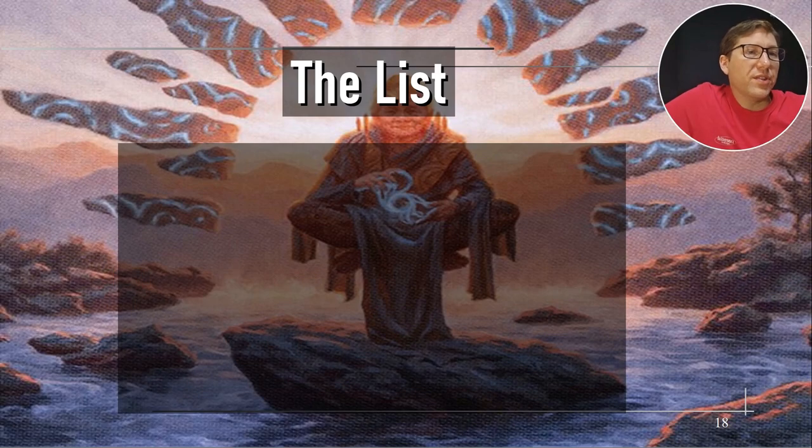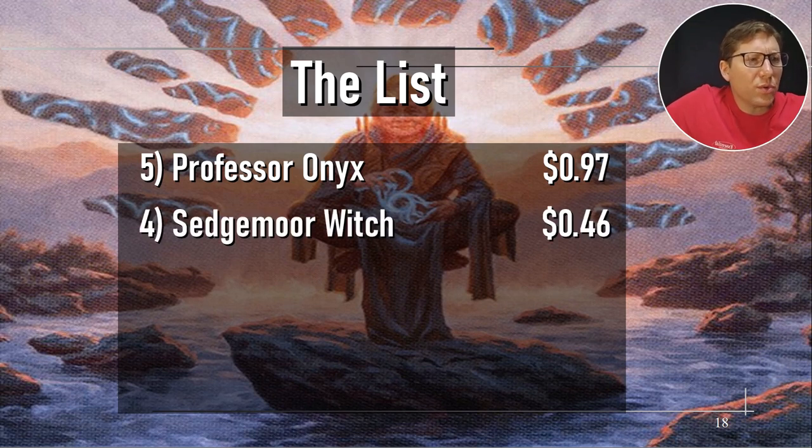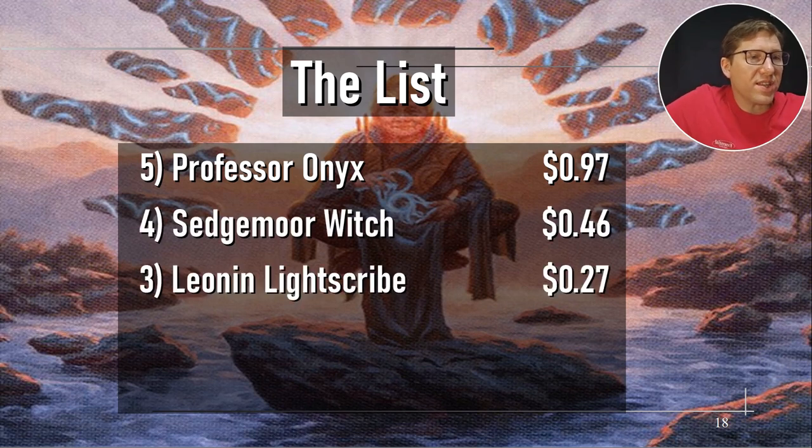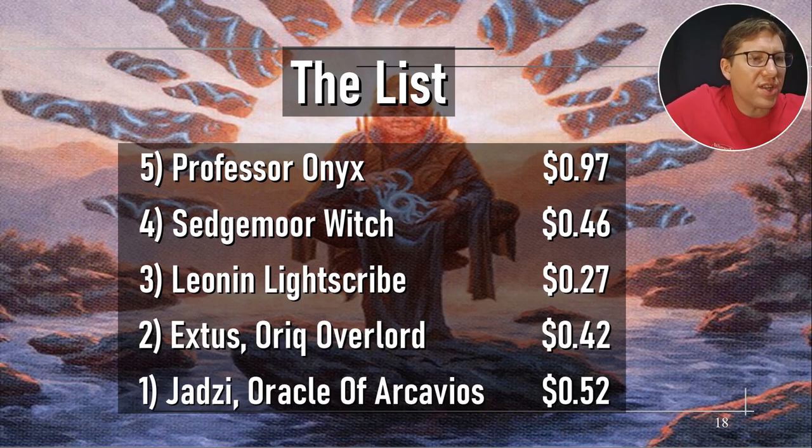Okay, the list: Professor Onyx is 97 cents. Sedgemoor Witch is 46 cents. Lilian Lightscribe is 27 cents. Extus, Oriq Overlord is 42 cents. And the Oracle of Arcavius is 52 cents. Anyway, take it easy.